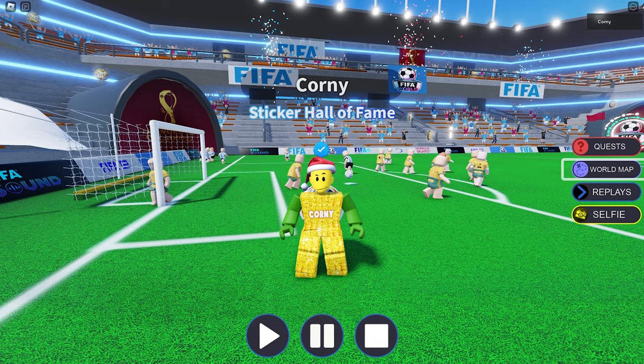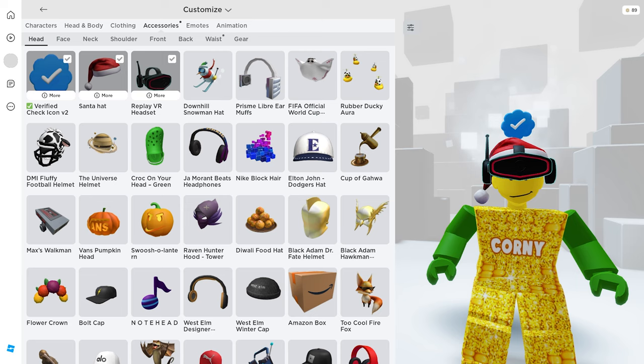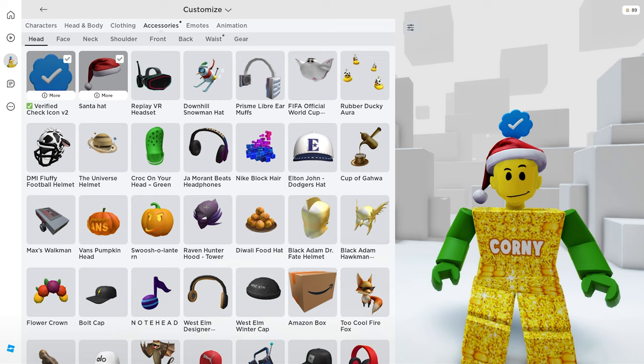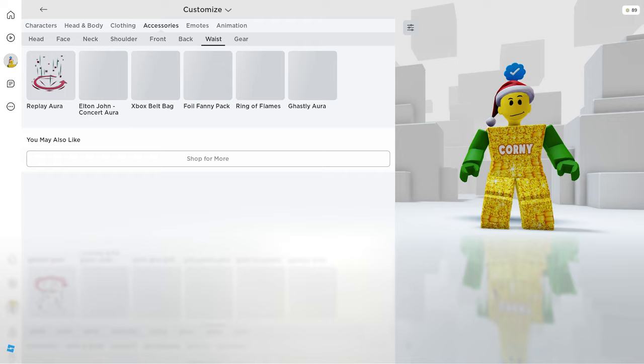The first item is in your accessories, then the head category — here it is! It's a cool VR headset. It's so modern and looks super premium. What do you think? The next item is in your waist category — here it is!